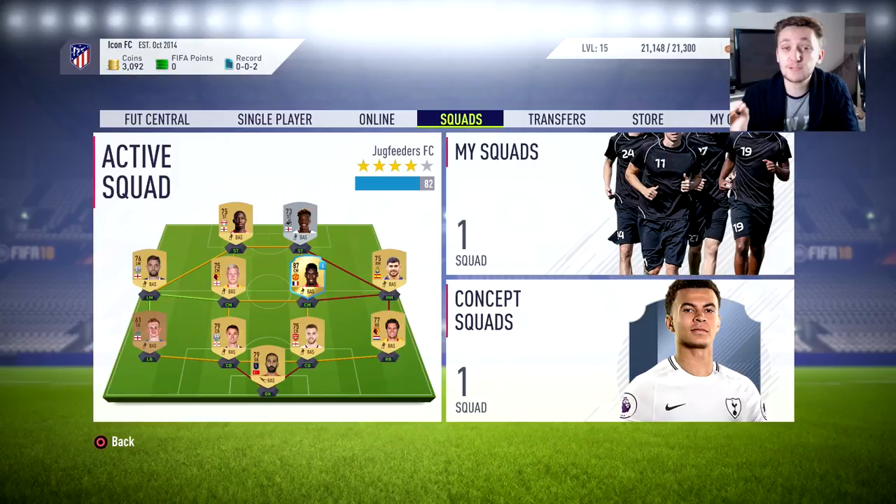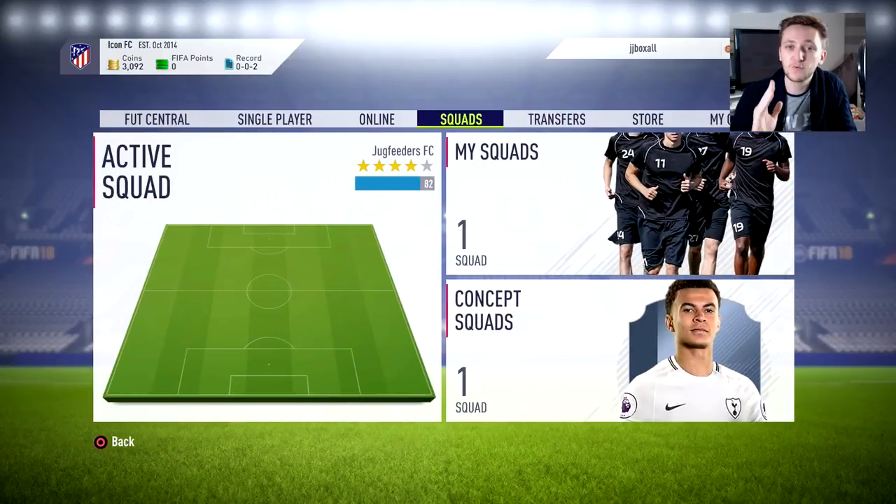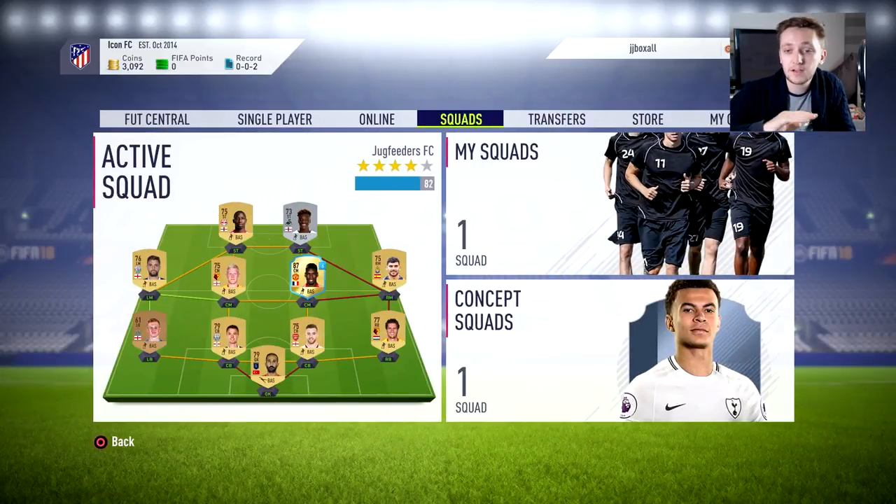I'm going to improve this team with the 3,000 coins we've got in positions we're desperately needing gold players. I've set myself a mini objective — looking at cheaper icons, the 85-rated Rio Ferdinand cards are going for about three to four hundred thousand coins. My first port of call is getting the team to an acceptable standard to compete in the lower five divisions, then doing everything we can to reach 100,000 coins and keep it as a benchmark.